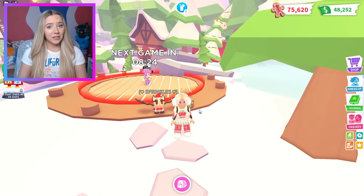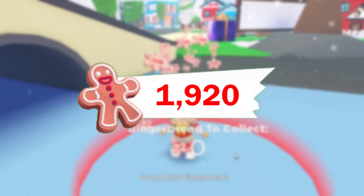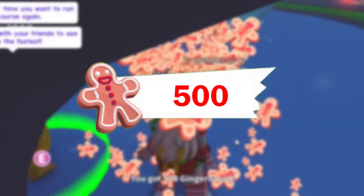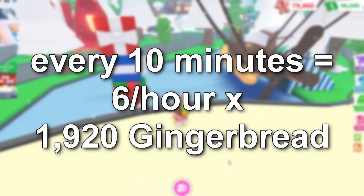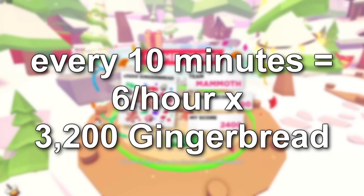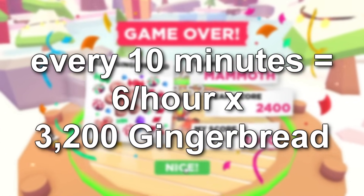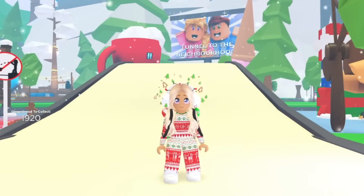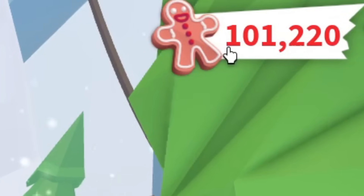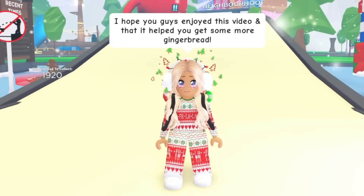Let's do a quick math breakdown: each gingerbread race gives 1,920 gingerbread; the one-time deal from Billy gives 70,000; the one-time deal with Speedy gives 500. The penguin race resets every 10 minutes — that's six times an hour for 1,920 gingerbread each time. The pet rescue minigame also gives 3,200 gingerbread every 10 minutes, so six times an hour as well. After playing for one hour on the first day of the Adopt Me winter event, doing each minigame all six times per hour, you end up with 101,220 gingerbread.